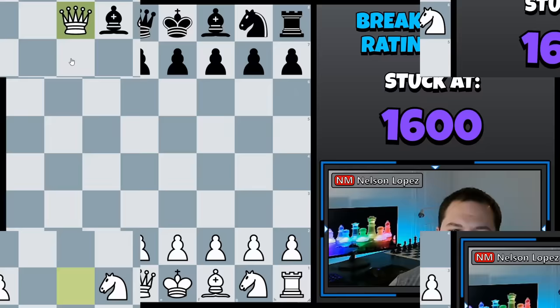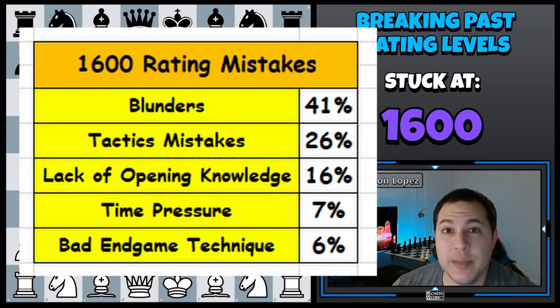Third on the list we have lack of opening knowledge. 16% of the games that I looked at, players were getting into trouble because they just didn't know what to do in certain opening lines. It looks like the 1600 level is really when it starts to get a lot more important that you understand some opening principles and even some opening theory. Prior to 1600 it didn't come up very often, but now 16% of the time it really benefits you to learn some opening theory. Let's take a look at two quick examples.